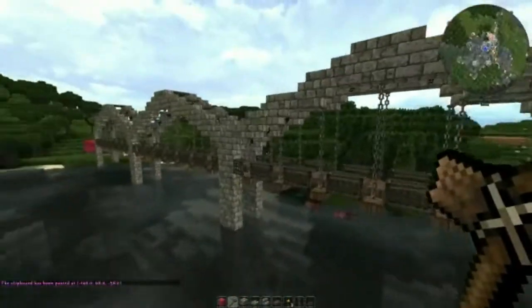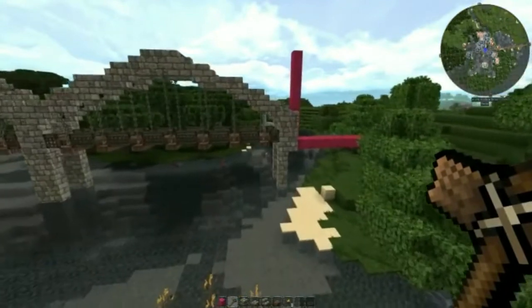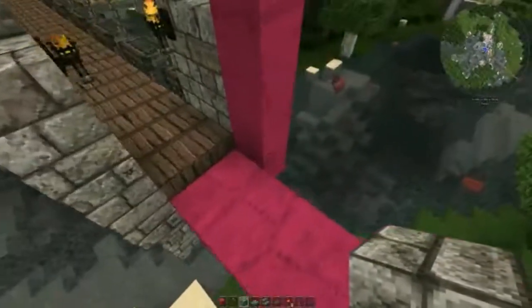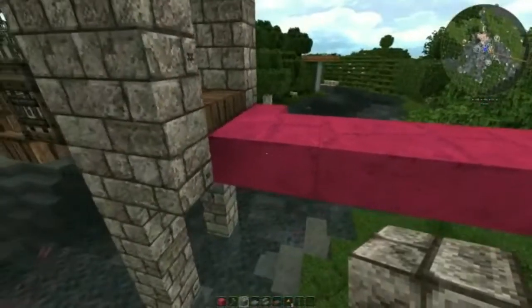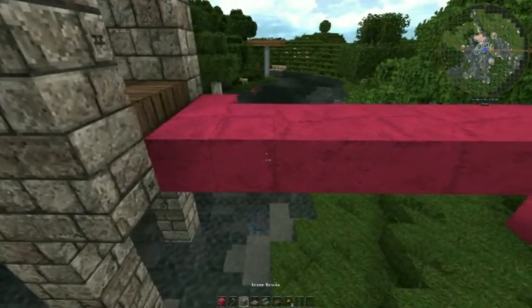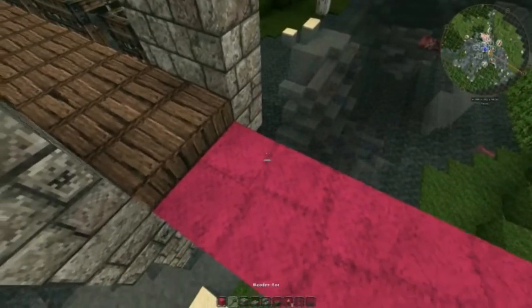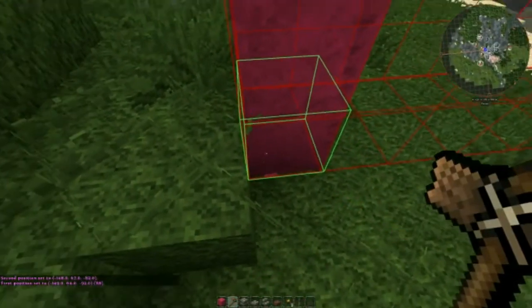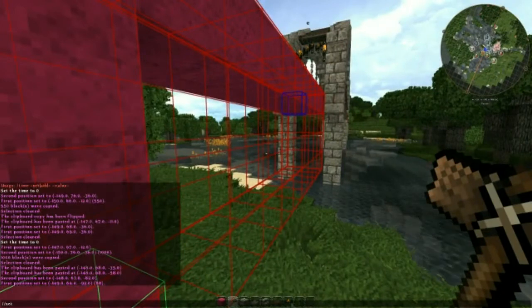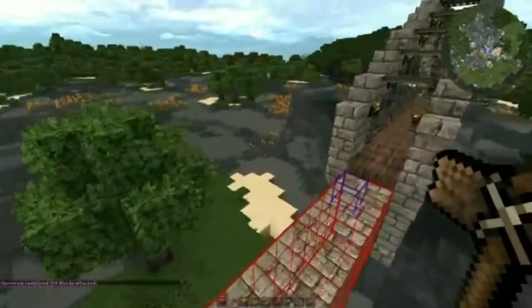Now the two ends are going to be solid stone, so let's fill those in. We can get rid of this pillar. With the selection tool, I'll build a solid block of stone bricks — select from here to the opposite corner and type //set stone_brick. We do the same at the other end.